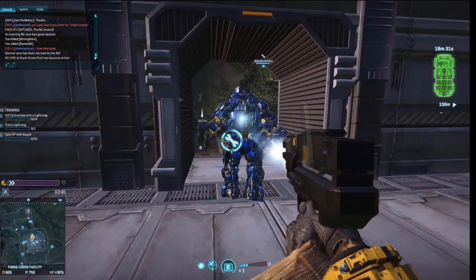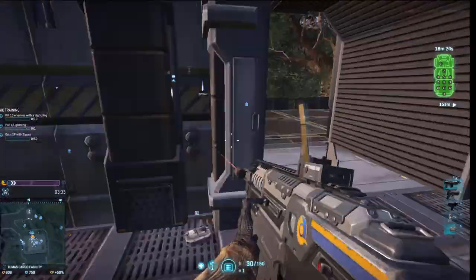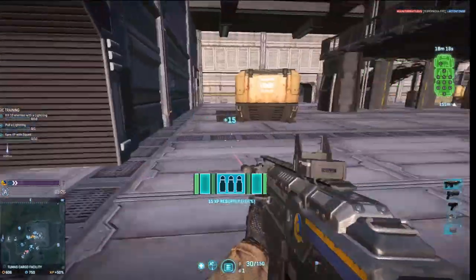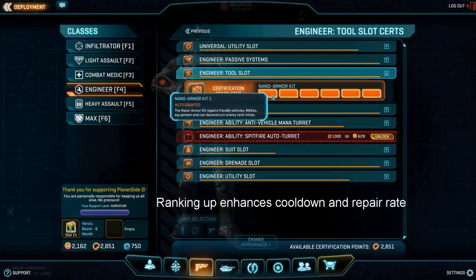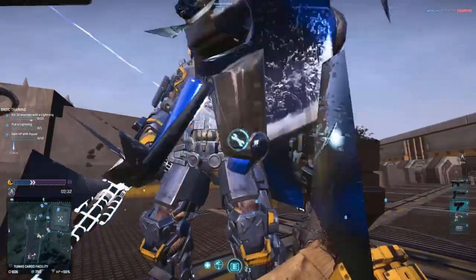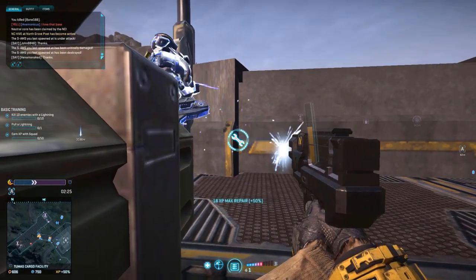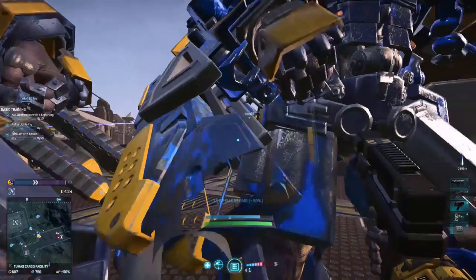The engineer has the ability to resupply via the ammo box which nets you 10 XP every mag it refills. Position is key and the ammo box can be certed into to work better. After resupplying 50 times you will get a reward ribbon. The class's biggest cert gain comes from the repair tool, located in the third slot, which can be certed into to enhance cooldown. You gain 5 XP per tick and a ribbon once you have repaired 15,000 damage. For maximum cert gain the best option is to get behind a max suit — set up in the corner of a building, give repair and ammo when needed, and maintain a safe distance.